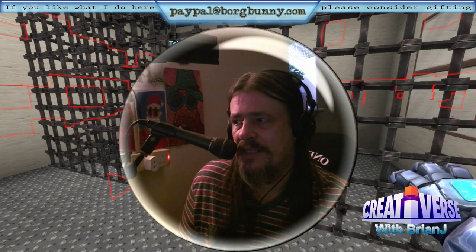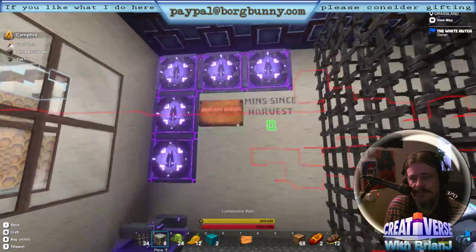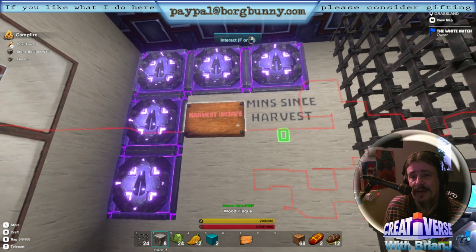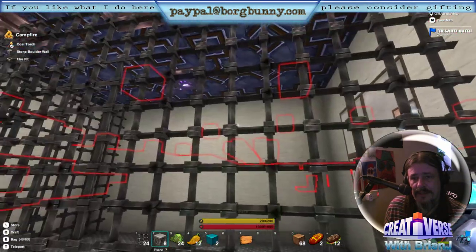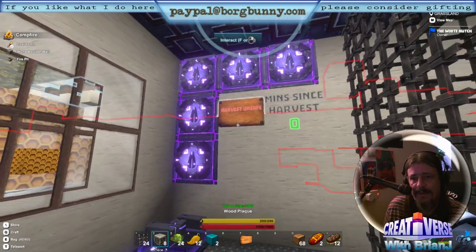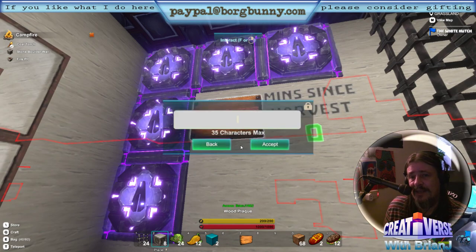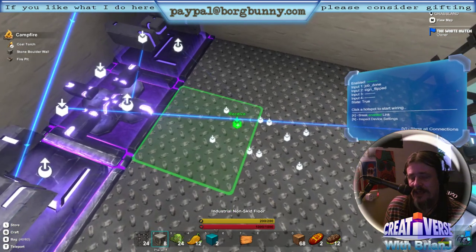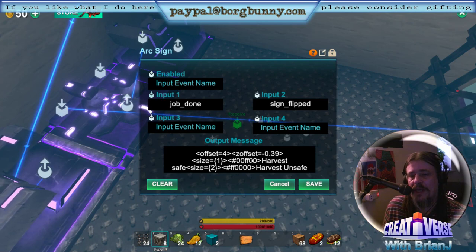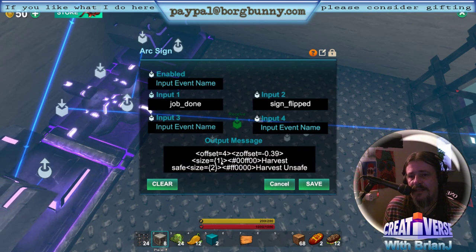Well, I came up with a little piggy timer. Let me show it to you. Here it is. In essence, how it works is we flip the switch and it kicks everything off. So at the moment we've got a little sign there that's saying 'Harvest Unsafe.' If we go in there, you'll see there isn't actually anything on that sign — because it's coming from down here. What we have is a little offset message coming from an arc sign, and essentially you've got a line that says in red: 'Harvest Safe.'